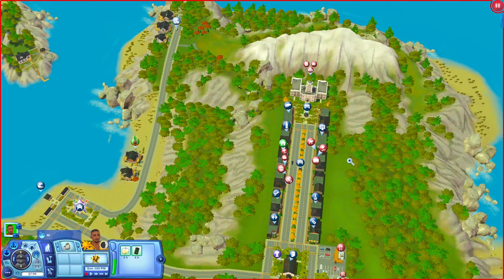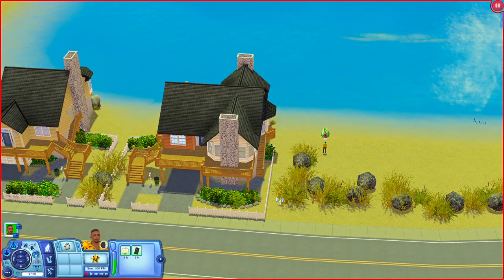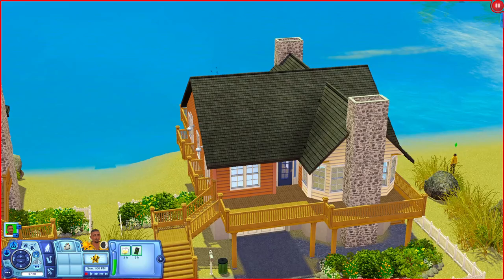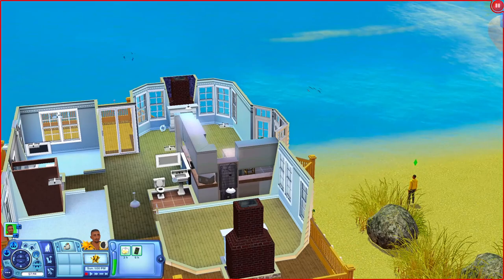Now let's move on to some of the residential lots. I won't get to see all of them since there are quite a few, but I'll scope around to give a general idea. Starting with the house where I placed Elliot - it's a really nice beach house right by the water. I love the stonework on the chimney. Opening it up: it's cheap, has room to grow, empty rooms, two bathrooms, a kitchen, furnace, fireplace, and slatted doors leading to a deck.